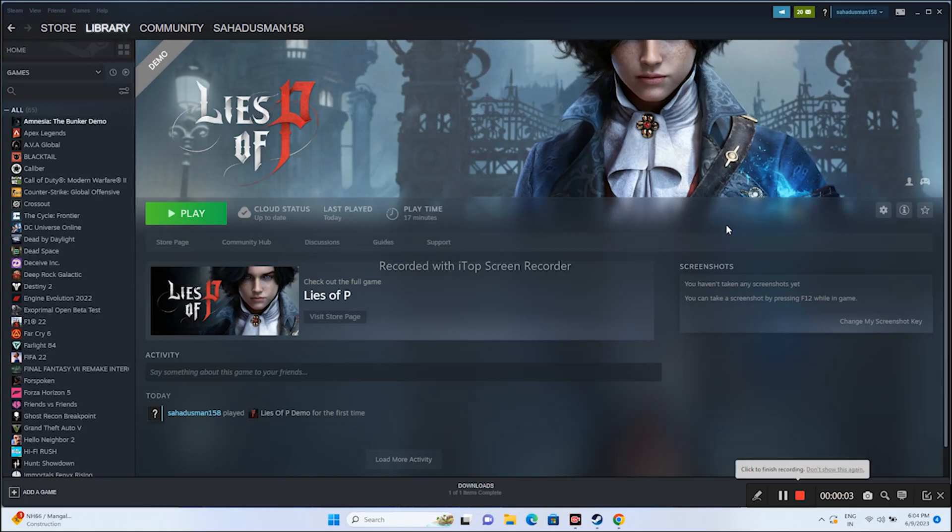Hello guys, welcome back to the tutorial tips. In this video we're going to talk about how to fix Lies of P, which is having crashing issues. The game is rolled out and it is actually in the demo, and many users are having trouble when they're trying to play the game. They are facing crashing, not launching, freezing and stuttering, black screen, low FPS drop, and many other issues.